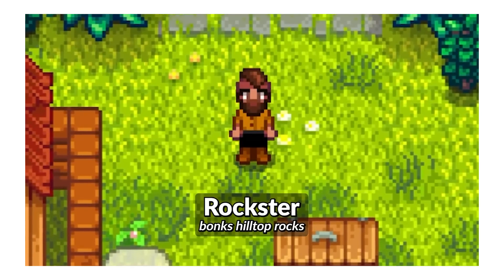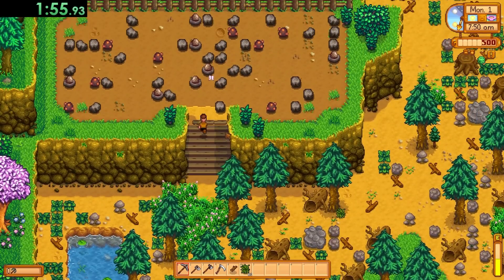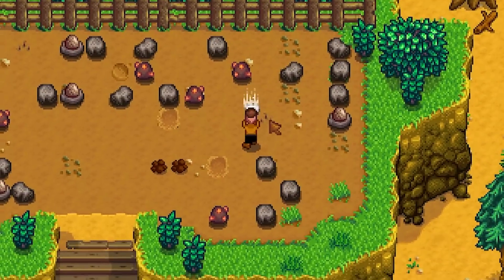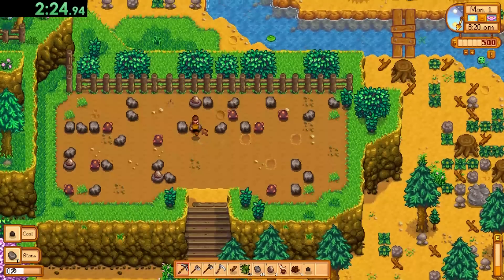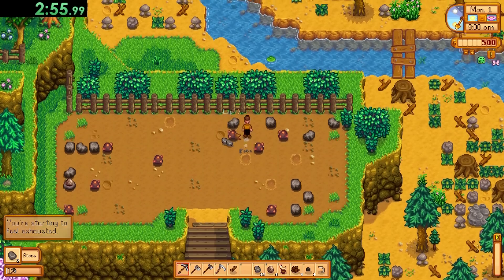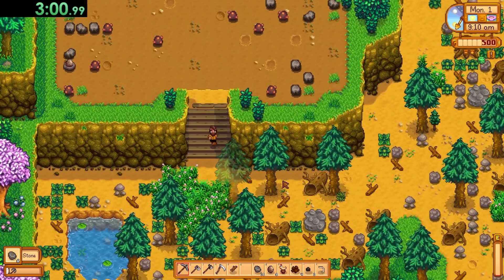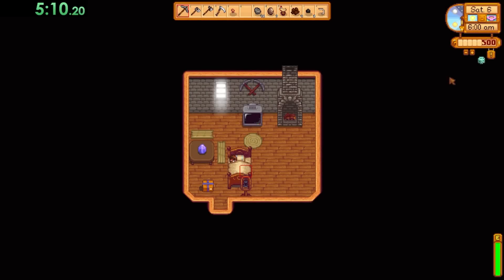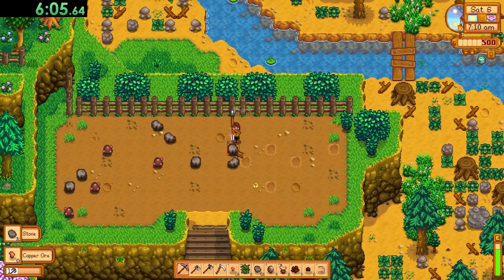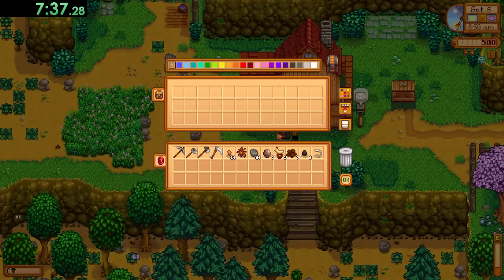Next up was the Rockstar — probably our laziest contestant and therefore my favorite. I had to make all my profit from the mining hilltop of the hilltop farm. This includes some wiggly worm spots giving clay and artifacts, a bunch of stones, some geodes, and some copper. On my first day I used all my energy collecting stuff but made sure to leave the copper nodes, since the amount of copper you get from these nodes is affected by daily luck. From there I basically just slept until good luck days and then cleared the hilltop.